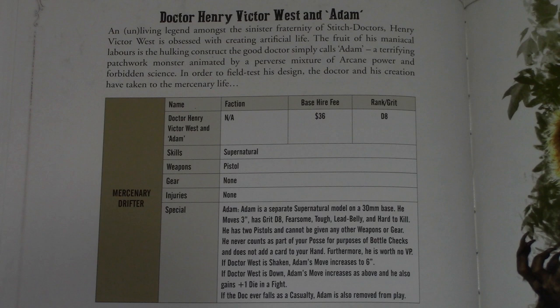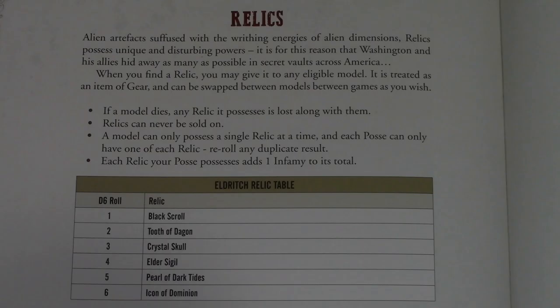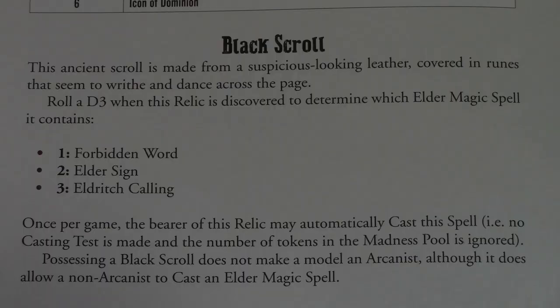Eldritch relics and cursed weapons have been added to the game. There are six eldritch relics — some are once per game, others can be used repeatedly as long as conditions are met. For example, the Black Scroll lets you once per game cast a specific spell with no casting roll required and regardless of the madness pool tokens.